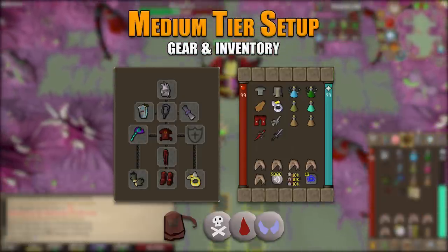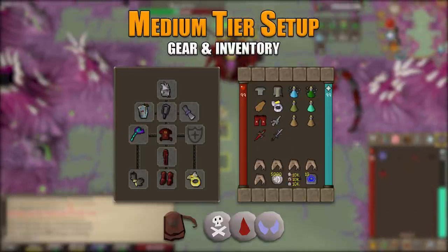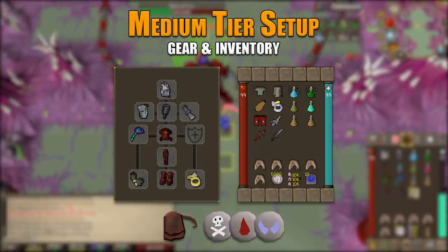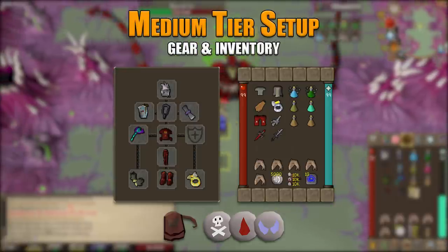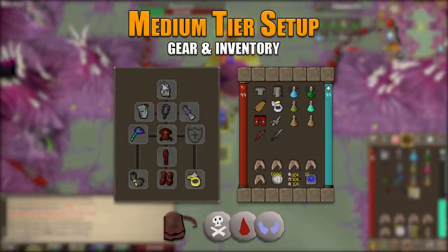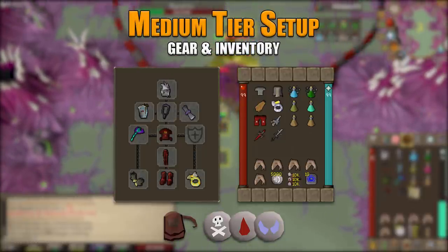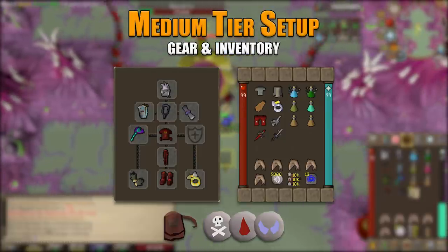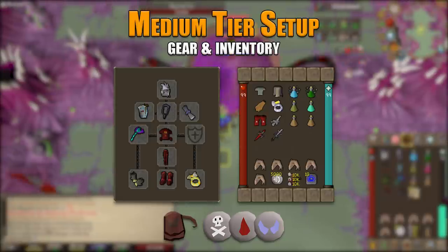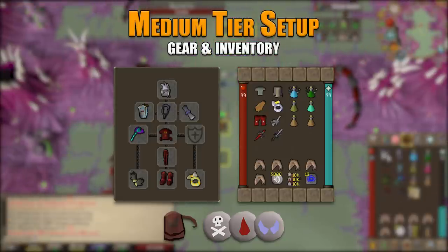In the inventory we have a fighter's torso, bandos tassets, fire cape, berserker's ring, dragon boots, arclight, dragon defender, and a bandos godsword. For potions: divine ranging, divine super combat, antidote++, one prayer potion, and two stamina potions. Five sharks with this setup should suffice. 5,000 air runes, and in the rune pouch: deaths, bloods, and souls for shadow and blood barrages, plus house teleports to get out.